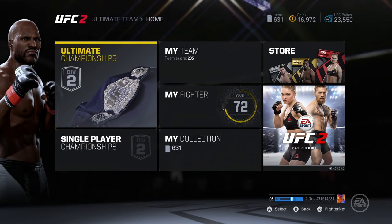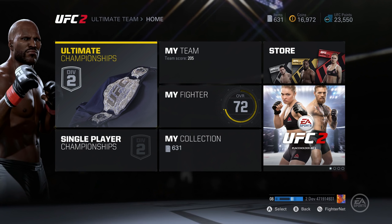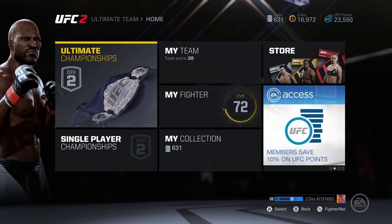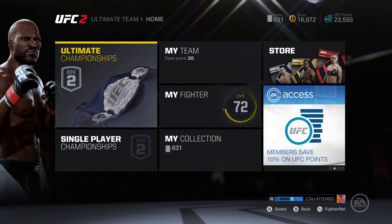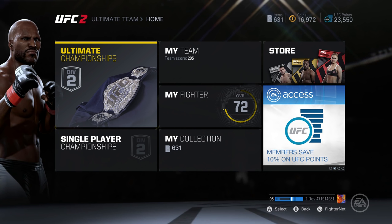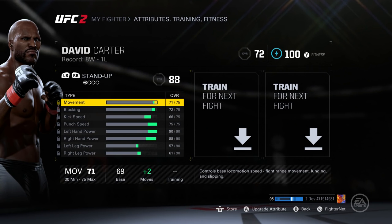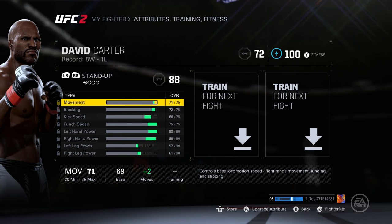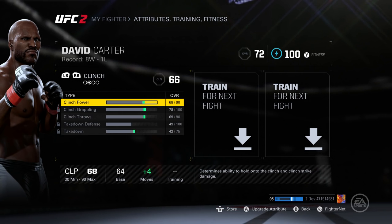What's going on UFC 2 fight fans, it's your boy iPod King Carter here. Welcome to a UFC 2 Ultimate Team video. Today we're going to be going over attributes. In UFC 2's Ultimate Team, attributes are key — if you do not upgrade your attributes, your fighter will never fight at his top potential. But if you upgrade your fighter the wrong way, he will never be good at what he's supposed to be good at.